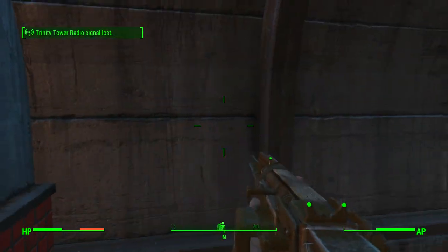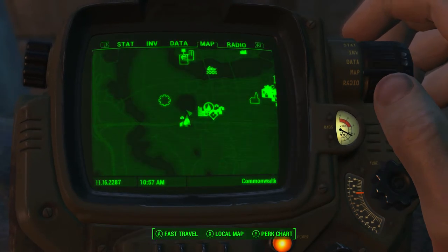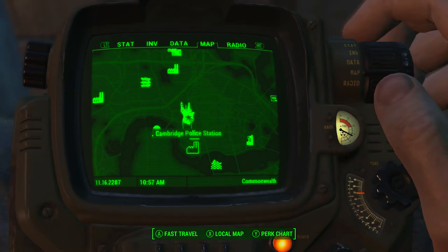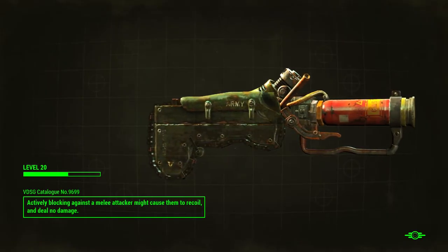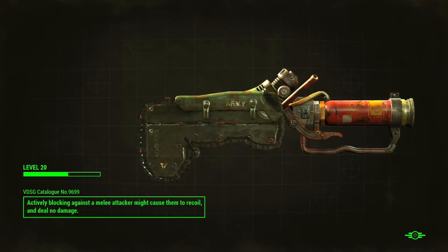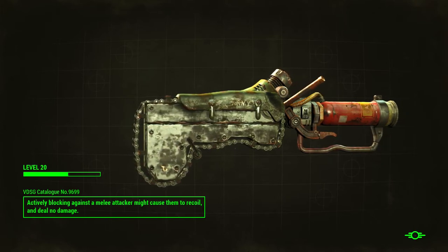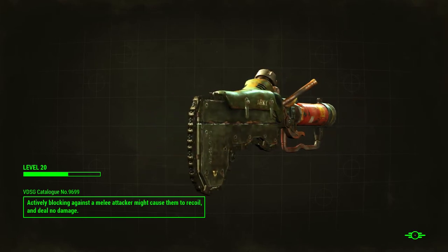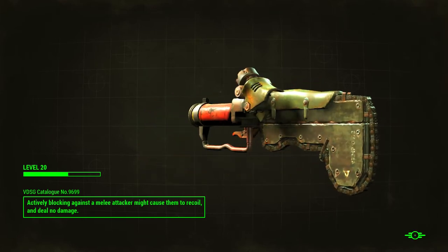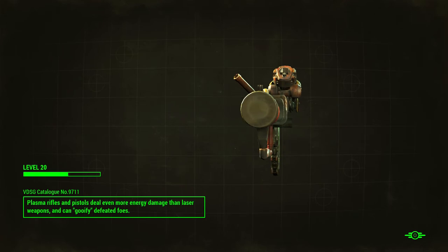I wish you could just give your companion a weapon and say 'here you go, you can use it' without having to stock up on ammo or give them ammo for the gun. I guess that would be a little overpowered if everyone and their companion had super weapons — Fat Mans and stuff. But I don't know why she has a baseball bat if she's using her shotgun — it doesn't make sense to me.